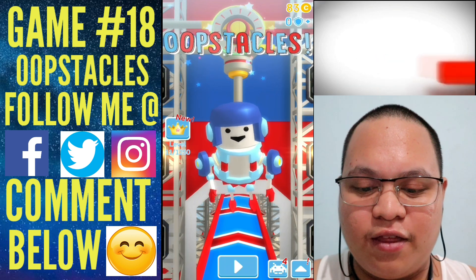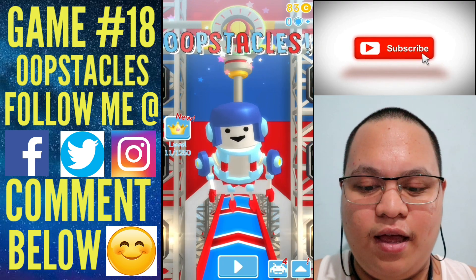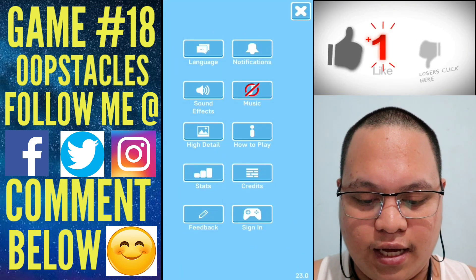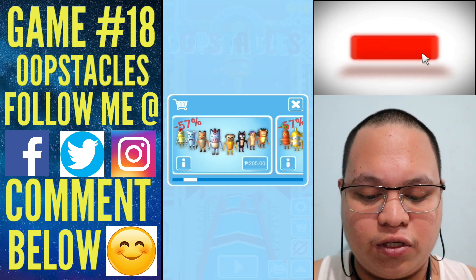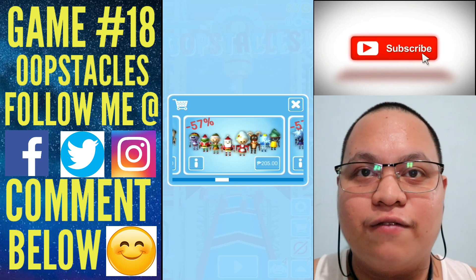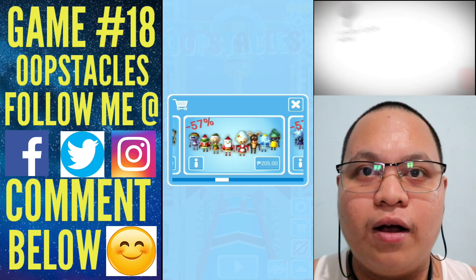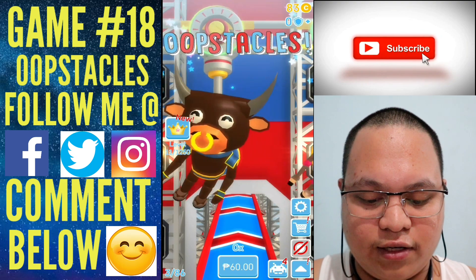On the top right you can see the coin count and the shield. In the lower part you'll find the settings and the shop. The shop includes all the different types of characters you can use, available for 205 pesos or around four dollars.